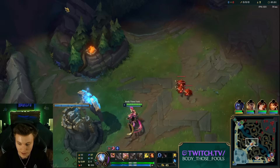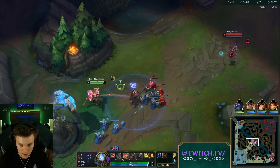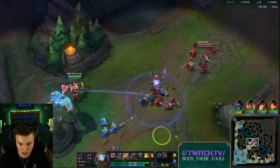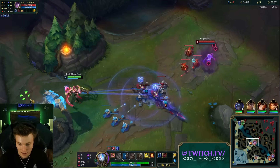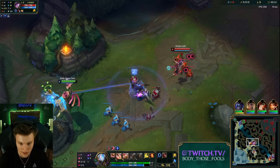Welcome back to another Season 14 Azir video. This game we are running Hail Blades, Taste of Blood, Eyeball Collection, Ingenious Honor, Scorch, and Manaflow — because this is good into Syndra and there's a squishy comp overall. We're going to be having 500 ability haste on our ultimate this game. Our ult is going to be a 20-second cooldown at rank one.